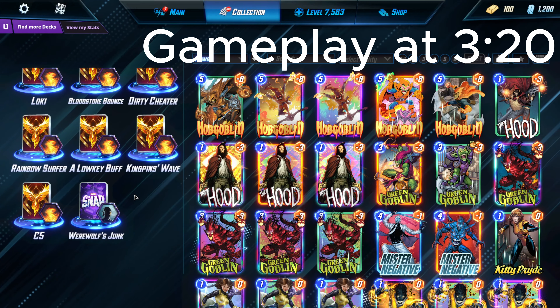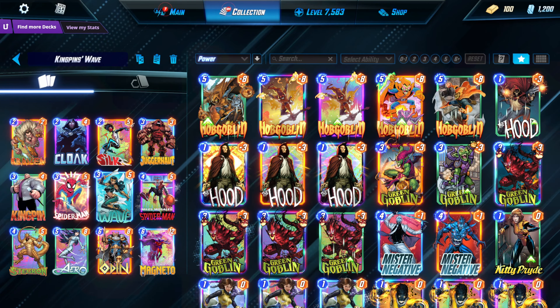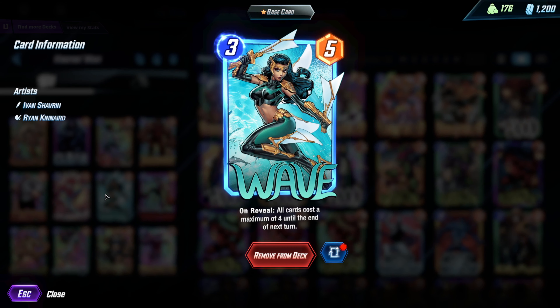Hello and welcome to another deck highlight. Today we're going to be looking at Wave. She got updated to a 3-5 and now has the text that all cards cost a maximum of 4 until the end of turn.